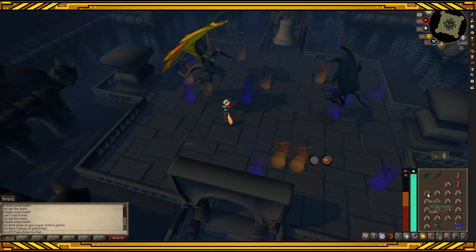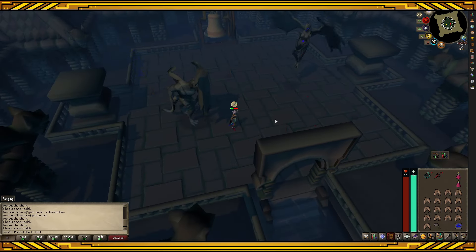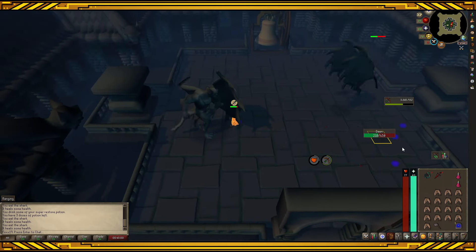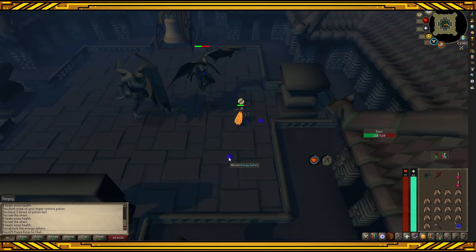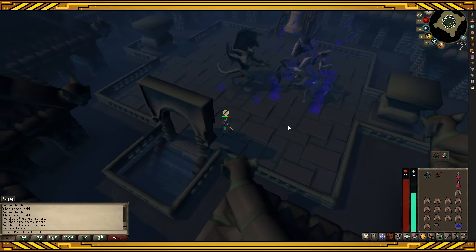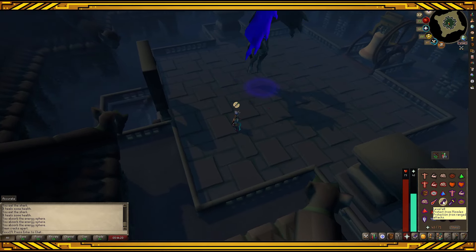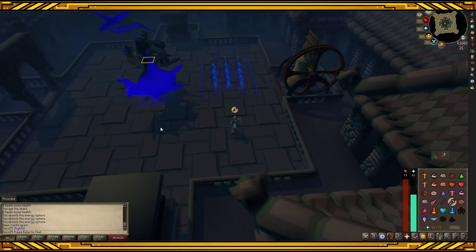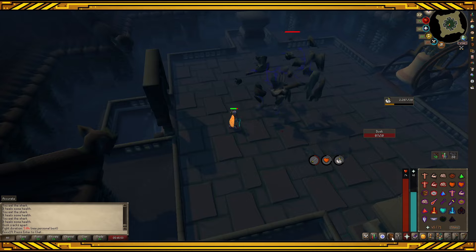Then switch to protect from range for Dawn, switch to your blowpipe, and attack Dawn. Continue to walk under Dusk while doing so. Dawn will throw out purple orbs that you need to go absorb — if you don't, she'll heal for quite a lot. Remember to keep avoiding her stones as well. With her down, switch to your melee weapon, turn on protect from melee, and attack Dusk. He now hovers in the air and summons a square of fire on the ground — click anywhere outside of it and your character will path out automatically. Finish off Dusk and you'll have defeated the Grotesque Guardians.